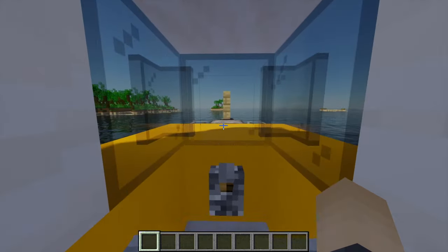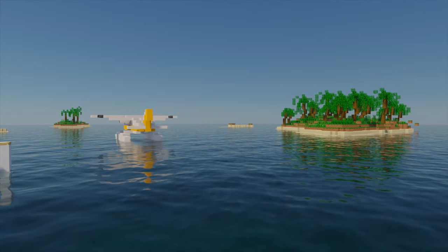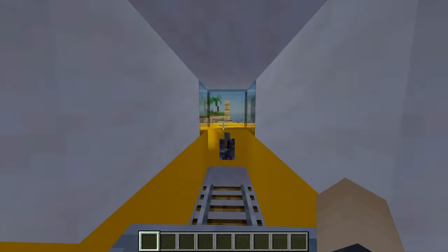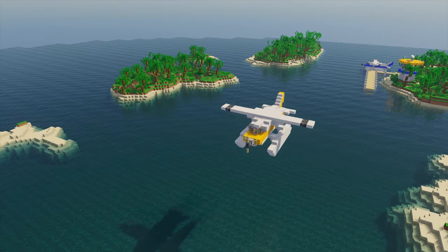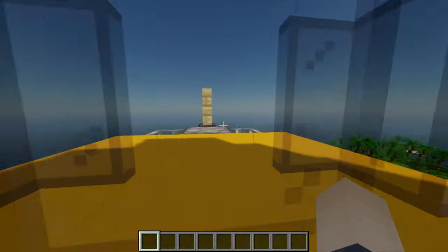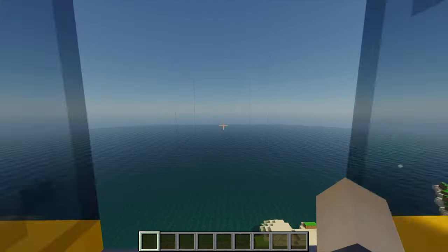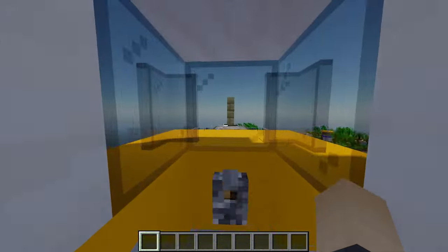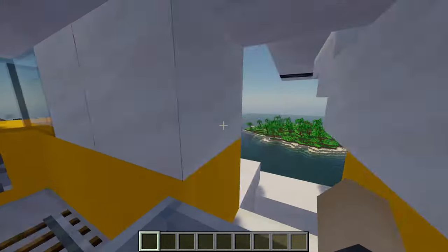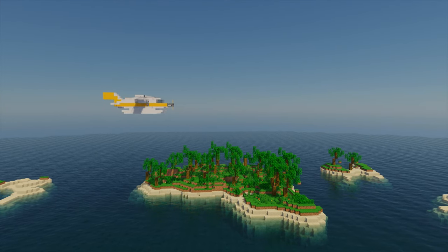And there we are — we have officially taken off for the very first time across the ocean! We are gaining speed, and now we have taken off into the air and reached cruising altitude, so we can just chill and fly. Oh my god, this is so cool! As I'm cruising, I can look at all of these tropical islands we made earlier — they're just nice to look at when you're flying.